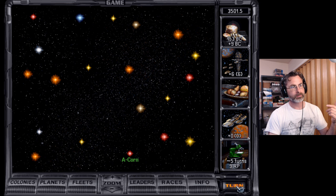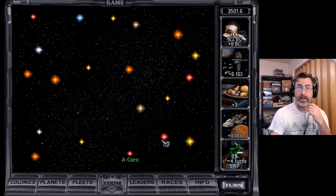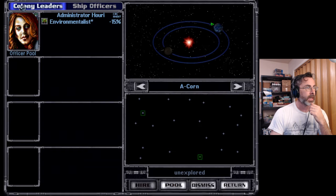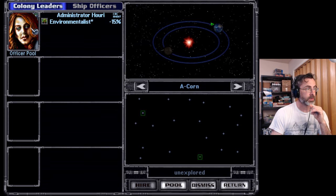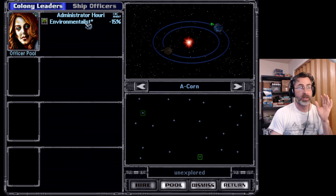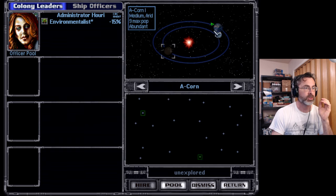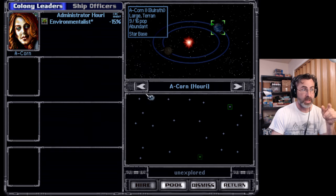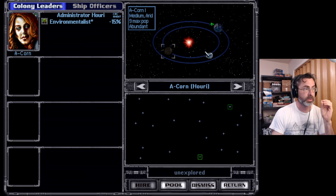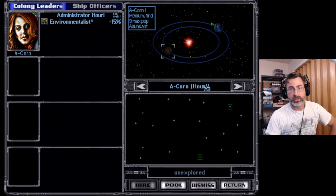Let's jump through a few turns. We have an environmentalist — Administrator Hurry offers to join us for 40 BC now and one BC per turn. Let's take our first leader. We can have up to four colony leaders and four ship officers — up to eight leaders as the game progresses. Administrator Hurry, the environmentalist, reduces the pollution level of the planet by 15%. That's really good. When we assign her to the Acorn system, she'll administer both planets in the Acorn system — a really good benefit.